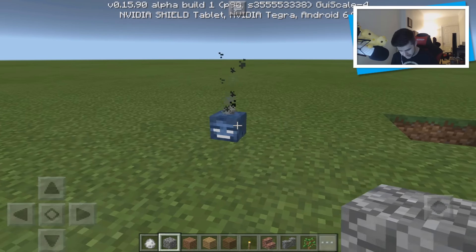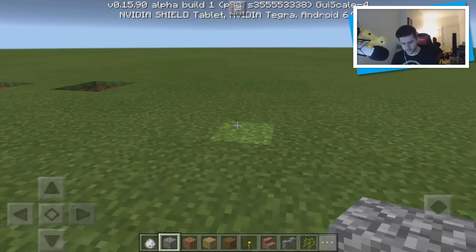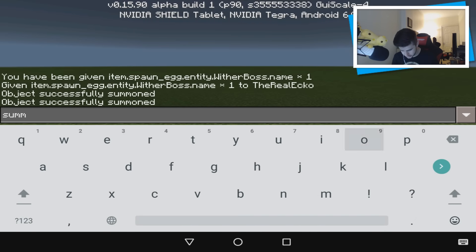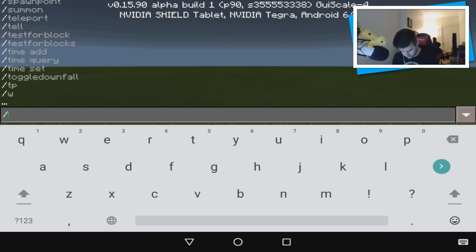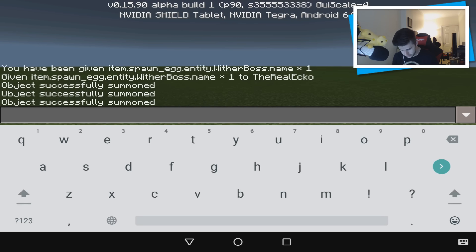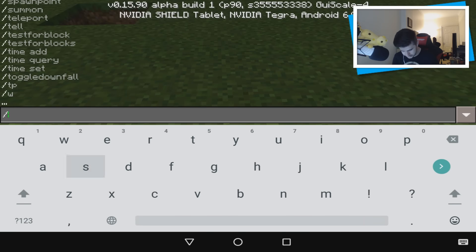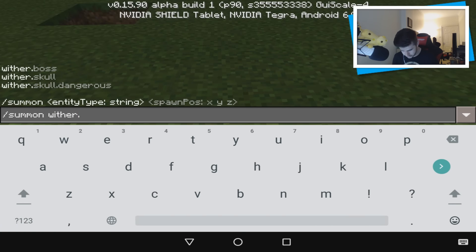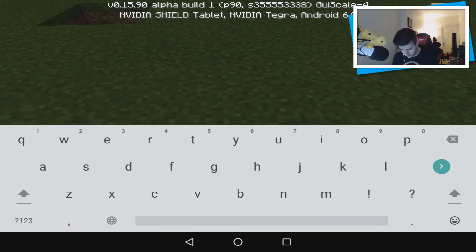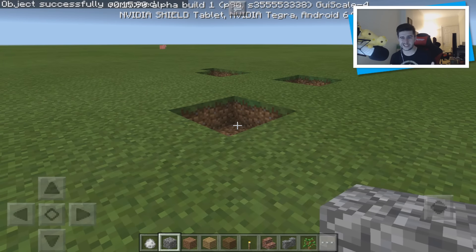I'm going to explode this one first and then the dangerous one. It looks like this one did a damage of four, and this one did a damage of five. I want to test this one more time to see if there's a consistent difference — it could just come down to explosion variance. Let me do /summon wither.skull at my location, and then /summon wither.skull.dangerous at my location. The normal one looks like four, and the dangerous one looks like almost four as well. By the looks of things, I don't see any difference.